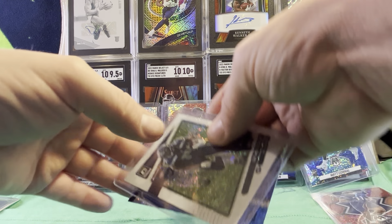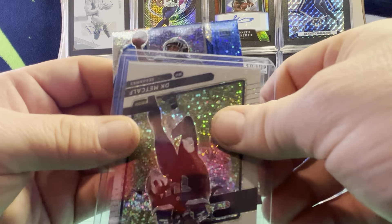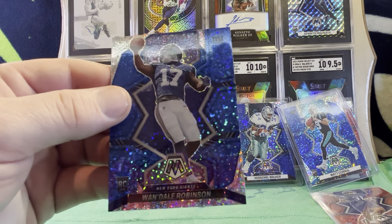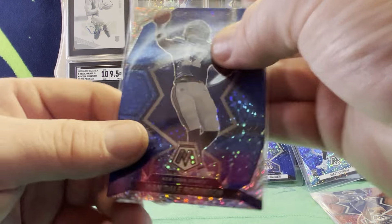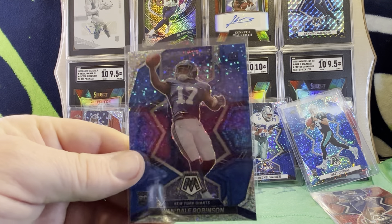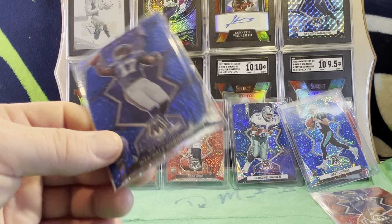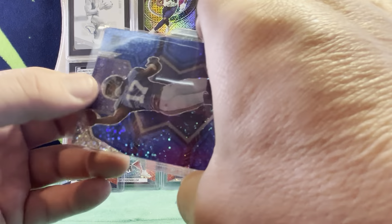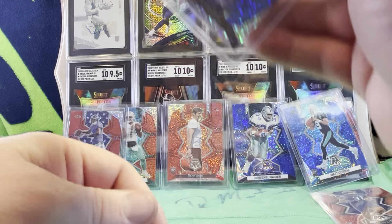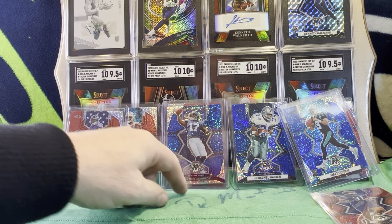And then we've got another blue sparkle. It's a Giant. Oh, it's a Wandale Robinson rookie. I'll take that. He hasn't really done much yet, but blue sparkle. Nice little blue color match on the blue sparkle there for the Giants. Definitely not the wide receiver we're looking for, but I'll take it. Put him in front of Cade York.